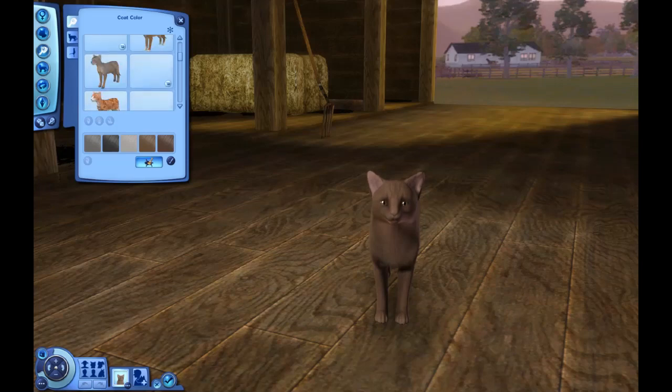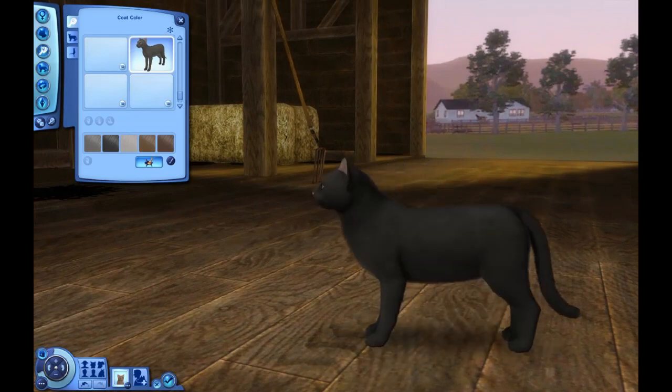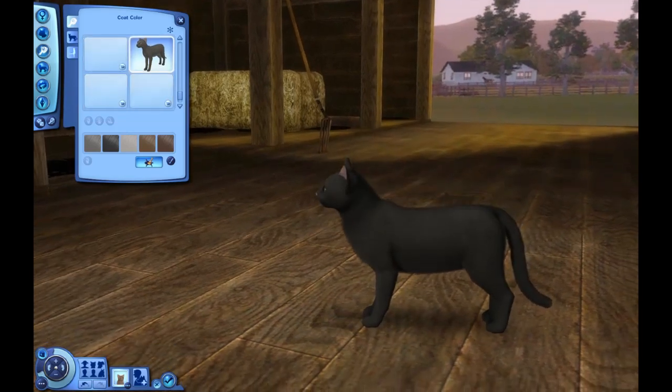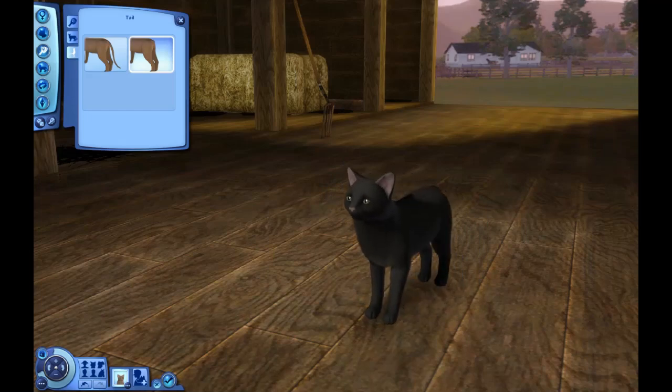I have many coats on here that I have custom made — there's Honeyfur's. So we need a black coat. Half of them won't load in because my game takes forever to load all the coats. Do I have just pure black? That's brown — that's the coat he currently has, so I'm going to have to change that. Back coat — oh, cute nose. I love it when cats have pink noses.